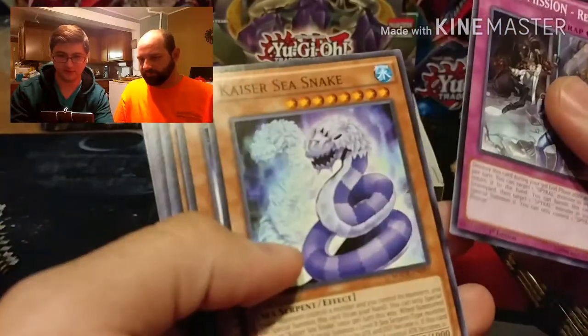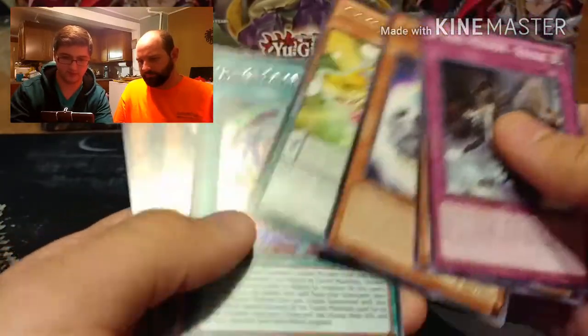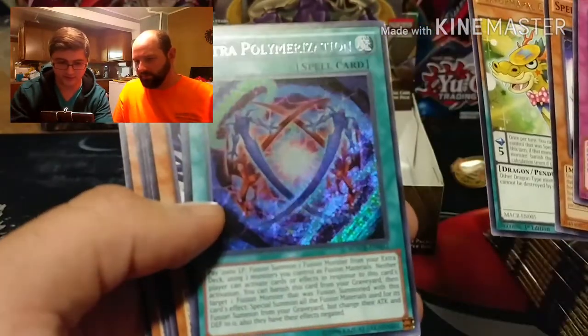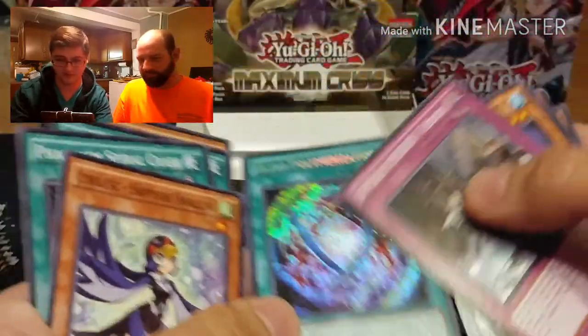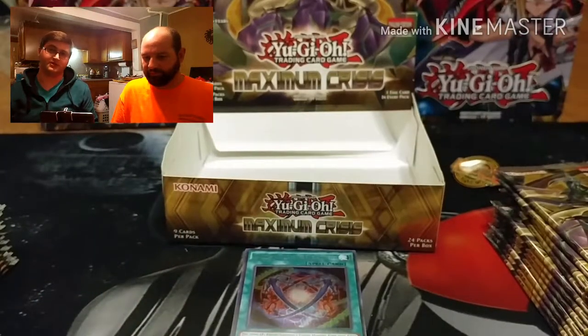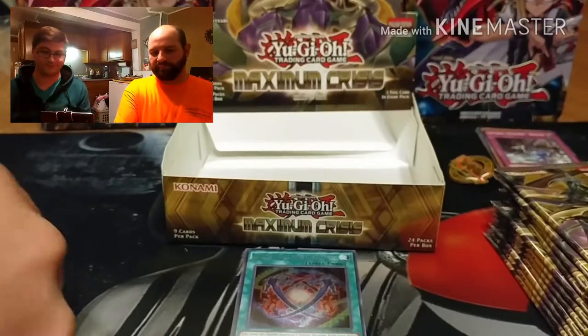Cards from the first pack: Spiral Mission Rescue, Kaiser Sea Snake, Speedroid Skull Marbles, Perform Pal Coin Dragon, and Ultra Polymerization - Super Rare, first pack! It's not the best card in the set but it's going for something.